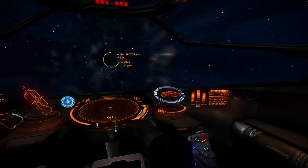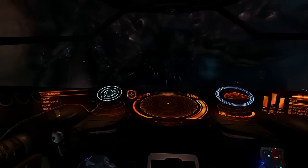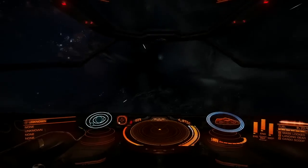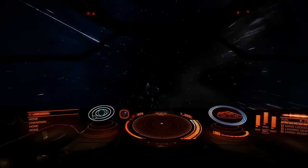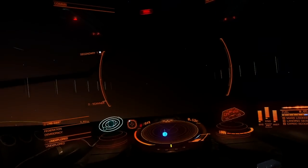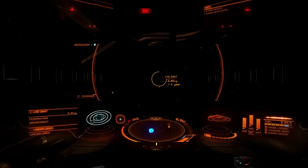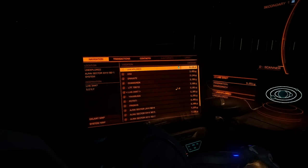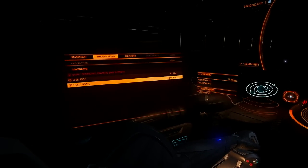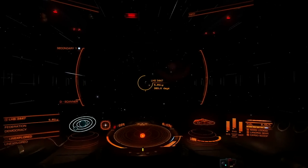You can actually go into a text file and edit the RGB values to change the UI color — make it green or purple. There's a website where you can just adjust sliders and it gives you the text snippet you need. Now we're super cruising. We need to hunt pirates at LHS 3347.